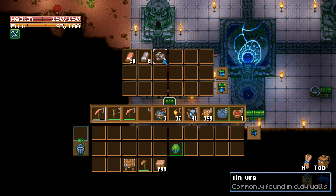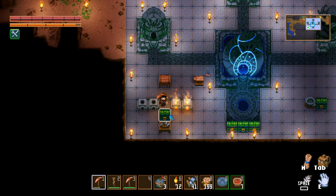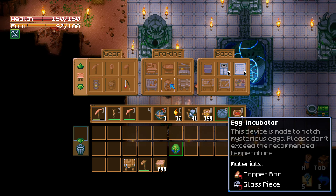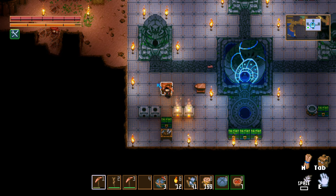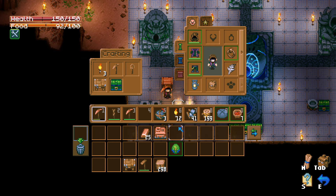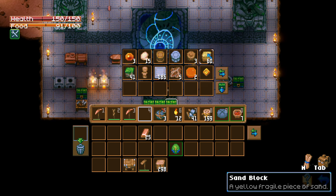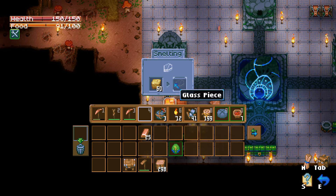We don't really need any tin yet. For a tin workbench I need 10 and I have five, so that's enough if I need it. For the egg, the incubator needs copper and glass, so I need a glass smelter — five copper. I'm guessing we'll need sand to make glass, which is probably what you put in there.